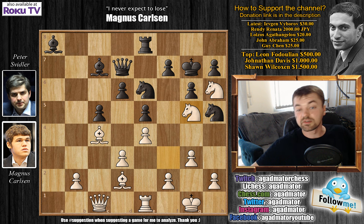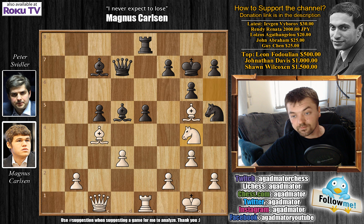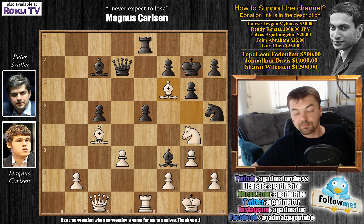After knight g5, Svidler simply played knight captures. We have bishop captures, and d5 now. E captures, bishop captures, and knight to g4. We have bishop to f3, and here Carlsen plays bishop to f6 check — a very nice move. But the problem is, after this bishop to f6 move, Carlsen had only 5 minutes on the clock. So this is the first game in this tournament where Carlsen is in time trouble.